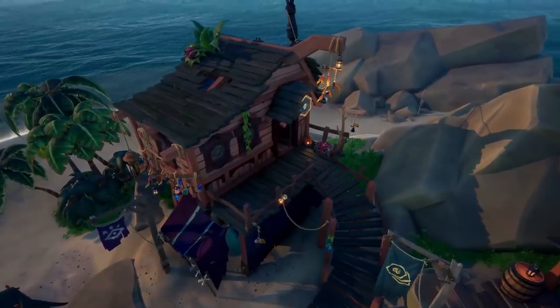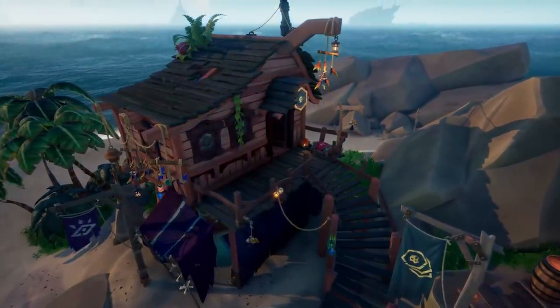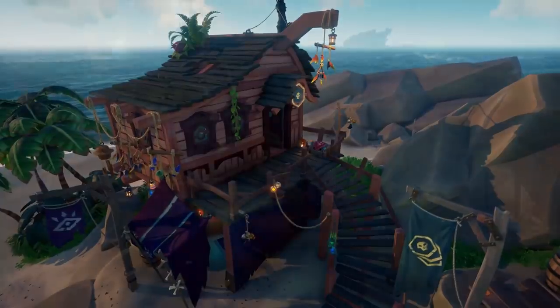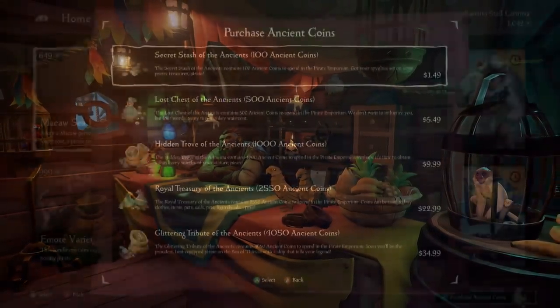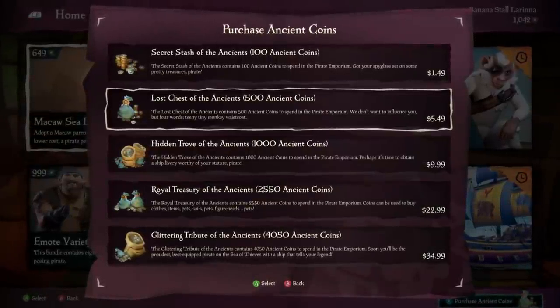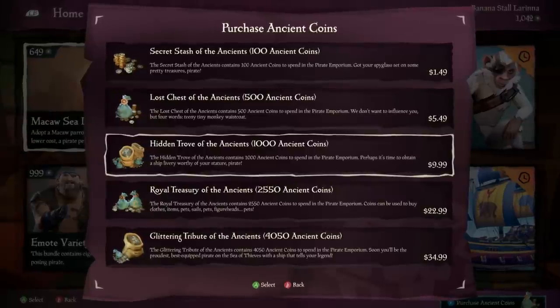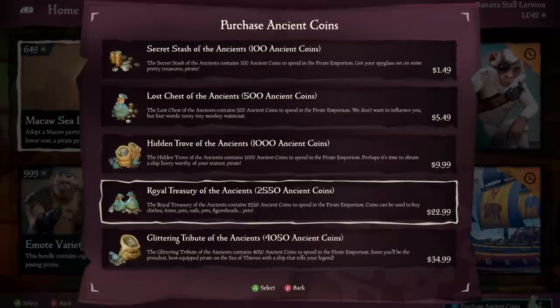The Pirate Emporium is a premium shop, much like you see in other games. The items here will be purchasable with real money, which you exchange for the new currency: ancient coins. The pricing actually looks very nice indeed compared to other premium stores, with the highest tier being a little over 20 UK pounds, which is very reasonable.